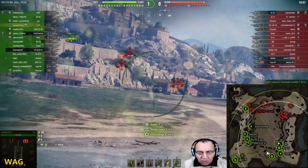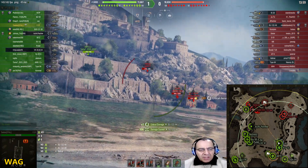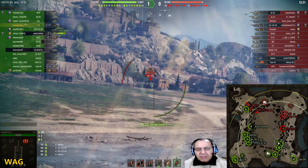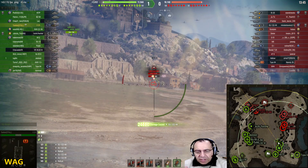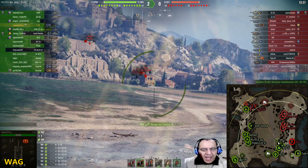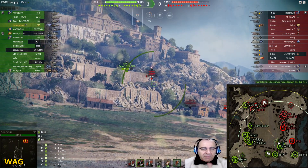Nice shot right across there, over to that Hellcat with a double critical. He spots the SU-122-44 and starts shooting him. He can't see him — this guy must have at least... my E25 has 70, 75% camo. This guy must have somewhere there if he has a good crew. But he doesn't have a camo net, so he has less — maybe 50. Those guys are on the edge of his white circle so they're never gonna see him. He has a little bit of concealment from the bush, but he's shooting from the bush, not behind it.